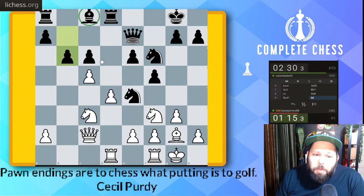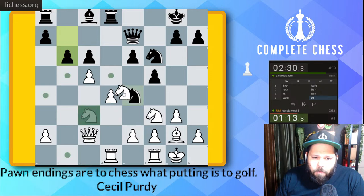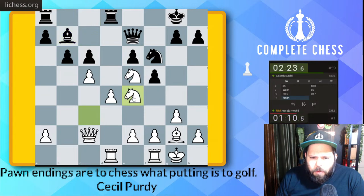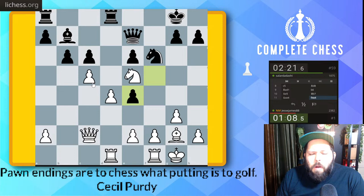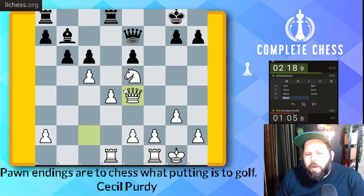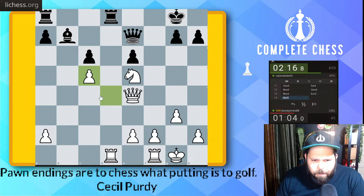One of the bad things about this especially for black in these games is this bishop is just so bad. Knight e5 — free tempo because the knight takes on c6. Is knight takes c4 just winning a pawn here too? Yeah, just winning a pawn now. No — bishop takes, queen takes here. I'm gonna try the good knight versus bad bishop idea.